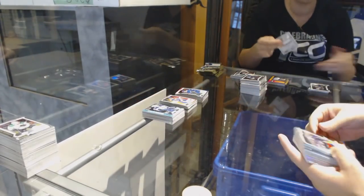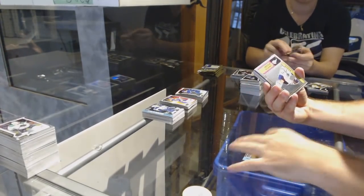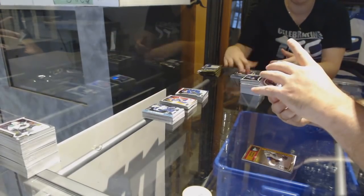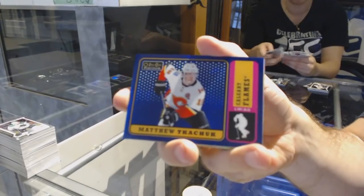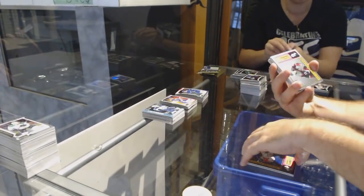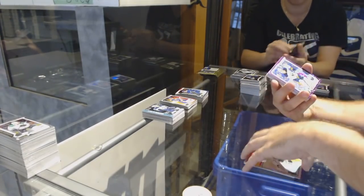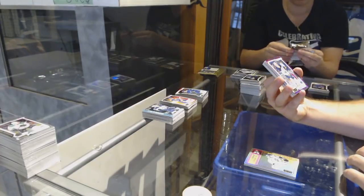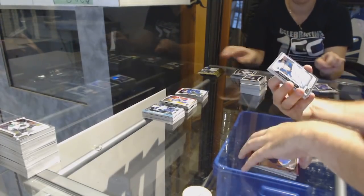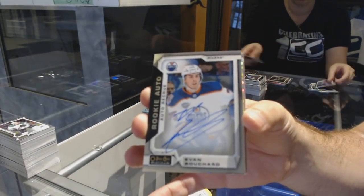Rainbow of Dubois for the Jackets. Future Is Now Patterson for the Vancouver Canucks. Retro of Darnell Nurse for the Oilers. Valimaki Rainbow Rookie for the Calgary Flames. Blue Rainbow of Matthew Tkachuk for the Calgary Flames, numbered 149. Retro of Hinestroza for the Coyotes. Rainbow Retro of Drew Doughty for the LA Kings. Violet Pixels of Jack Eichel for the Buffalo Sabres. Matthew Barzal Retro for the Islanders. Evan Bouchard Marquee Rookie for the Oilers.